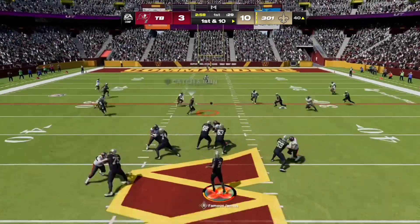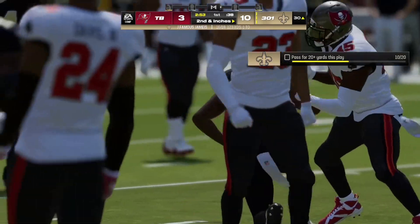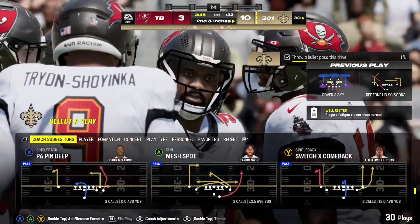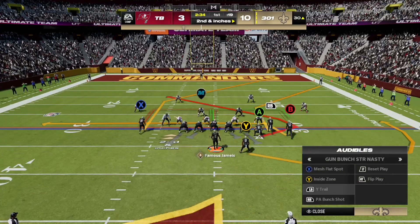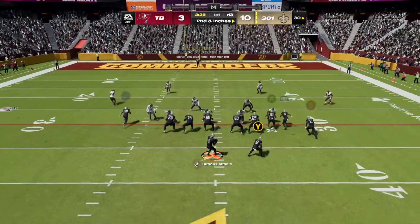Opponent territory, 1st and 10. He finds the rookie, Zay Flowers, and that's good for a pickup of 10 yards. They'll be left with a second and about a foot. The slam route's effective no matter who's running the route and catching the ball, but when you have a receiver of that stature, you have to be a little bit more precise throwing it. And it's playable — meaning you're able to select a player without a delay, as you would online.